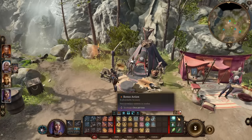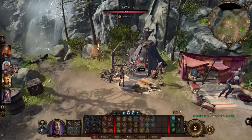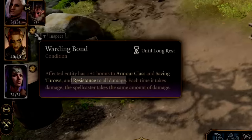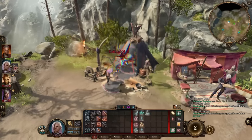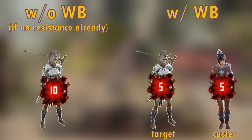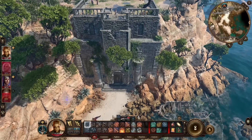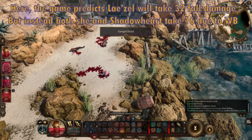Now let's go over what Warding Bond actually does. Warding Bond costs an action to cast and can target any allied creature within touch range. I'll refer to the character that cast Warding Bond as the caster, and the character targeted with Warding Bond as the target. When cast, Warding Bond applies a status effect to the target that gives them resistance to all damage types, which effectively means they take 50% less damage from all sources. Additionally, whenever damage is dealt to the target, the caster will take that much damage as well. Warding Bond also gives the target plus one to AC and all saving throws. Importantly, Warding Bond applies to all forms of damage — not just attacks — including fall damage, damage from surfaces, basically any kind of damage you can think of.